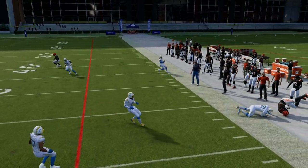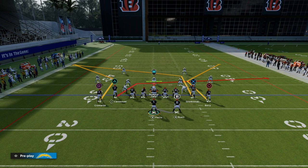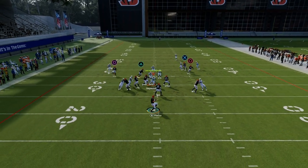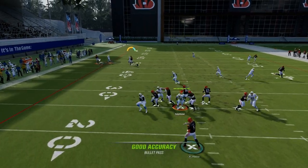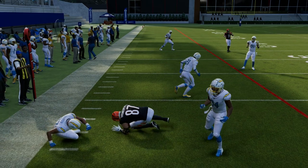If you put the left side receiver on a corner route, that technically can work too, and I'll show you why. This corner will basically run himself out of the play, and then you would throw that in the numbers area of the field, just like that. So you do have that opportunity as well.